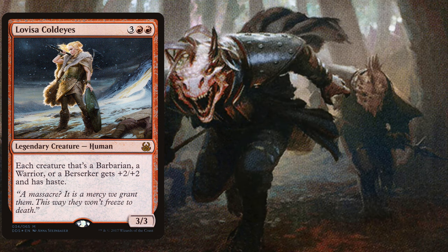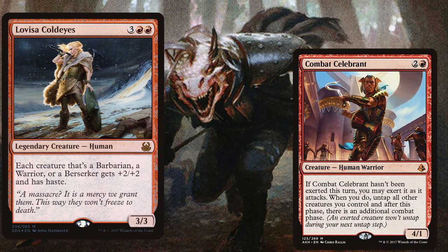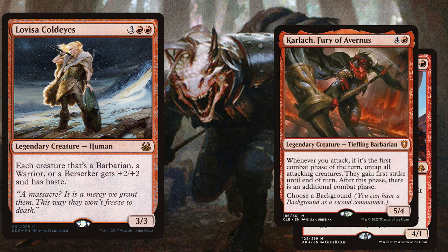Once Lovisa is protected and we have enough mana, we want to bring out our win conditions. Combat Celebrant is a three-mana 4/1 — if it hasn't been exerted this turn, you may exert it as it attacks. When you do, untap all other creatures you control and get an additional combat phase. We also play Karlach, Fury of Avernus, a five-mana 5/4. Whenever you attack, if it's the first combat phase, untap all attacking creatures, they gain first strike until end of turn, and there's an additional combat phase.